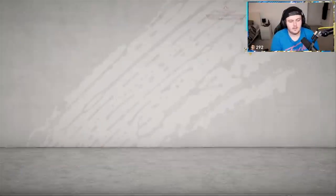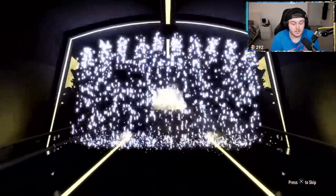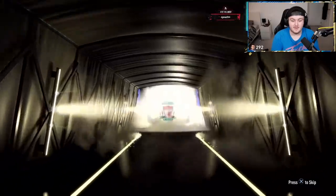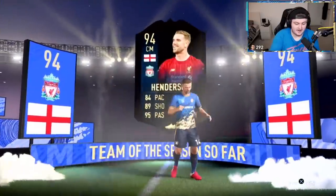Next Deluxe Team of the Season pack — let's go for another Prem, two Prem in a row. English could be good, centre mid — we've just got back-to-back Jordan Hendersons. We'll take it, I guess. We've got another TOTS Deluxe Spiller. Dutch, centre back, Liverpool — Jordi Baracice. A little bit of a set now — let's get something good here.